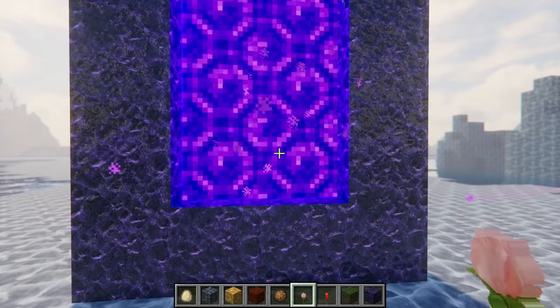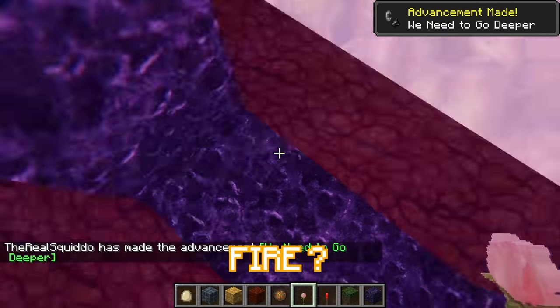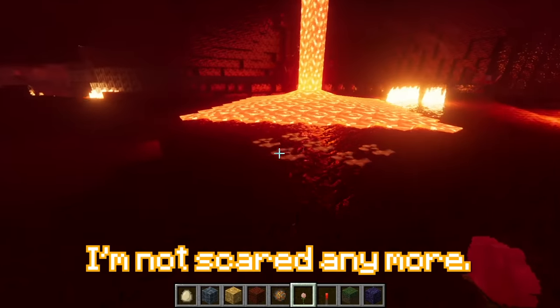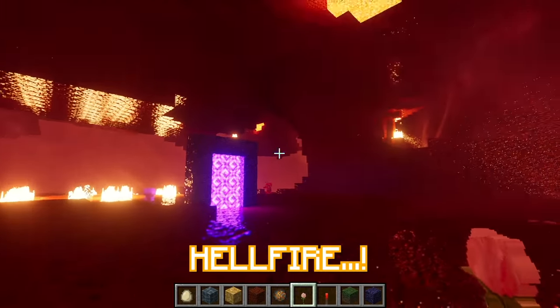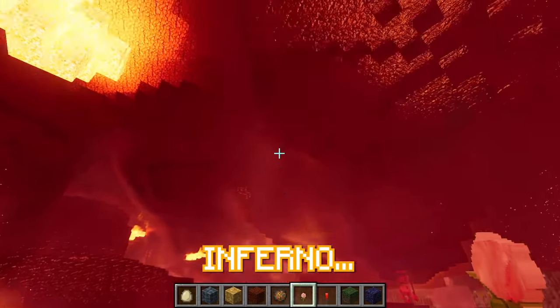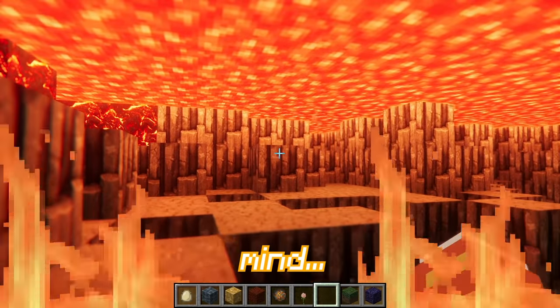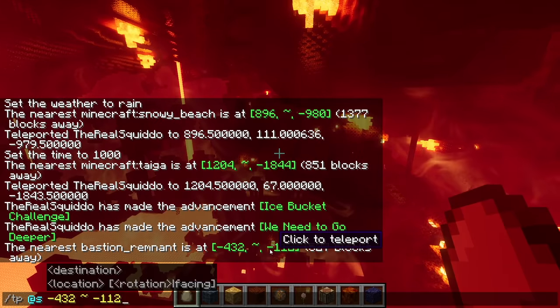Behold, the nether portal. Let's go. Am I in hell? I'm in fire. Nether portal - I'm scared. Hey, the lava's animated! I'm not scared anymore. Is that cool? It's coming out of the floor. It's not hellfire - I thought it was burning in an inferno. The lava's reflecting like in a cave. Real. This texture pack is bending my mind. Why am I talking to fire? Should we go to a bastion? Let's go.